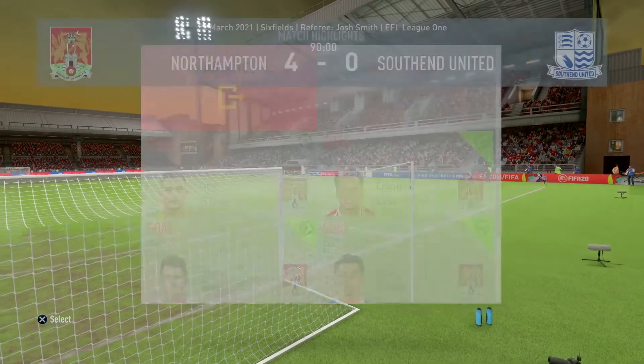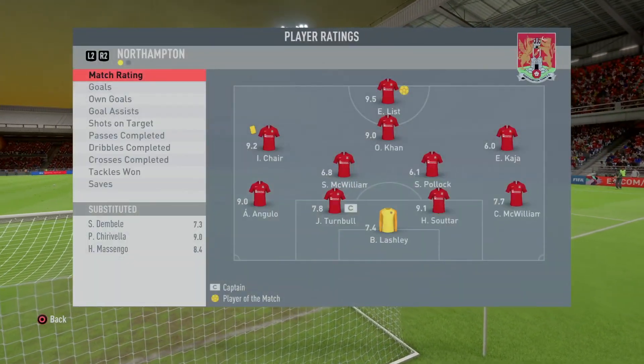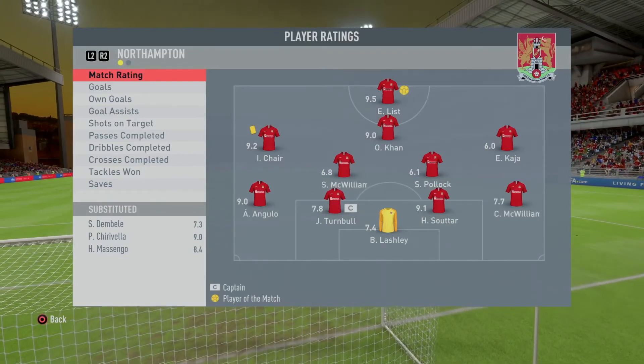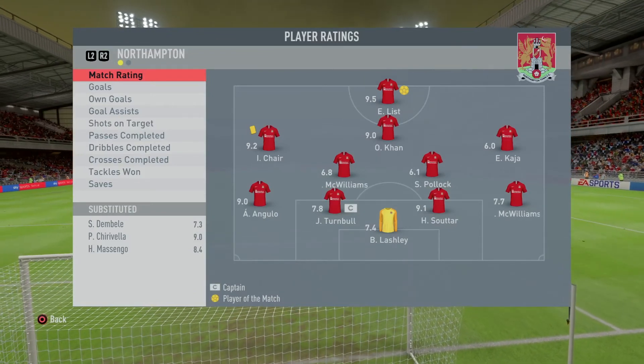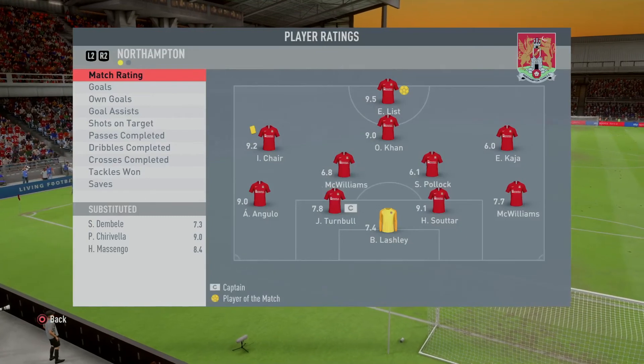A good performance to end. There's a 9 for Kirivea, 8.4 for Musengo, 9.1 for Soutar, 9 for Angulo, 9 for Khan, 9.2 for Chair, and a 9.5 man of the match for List. Great team performance — defenders getting high ratings as well, what we like to see. And another clean sheet to go along with it.